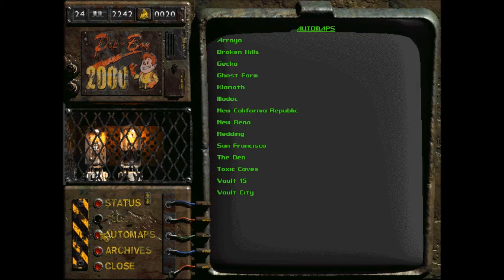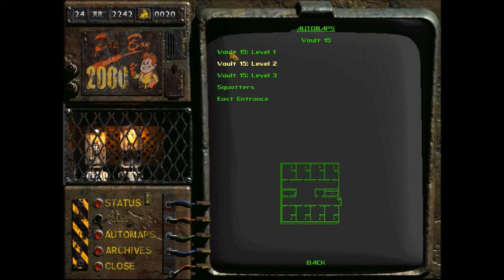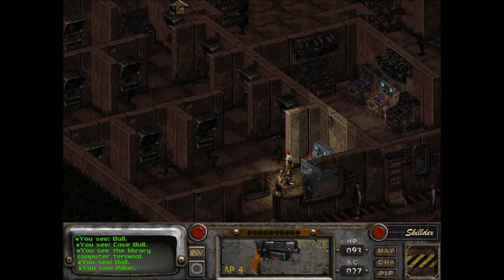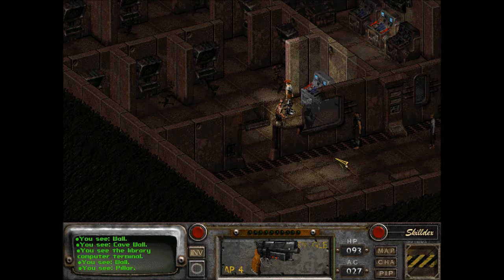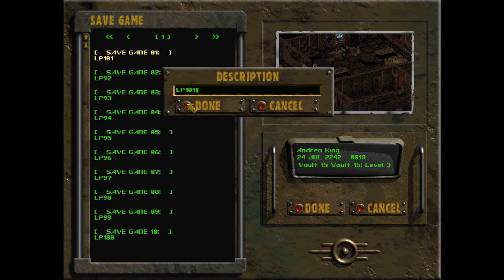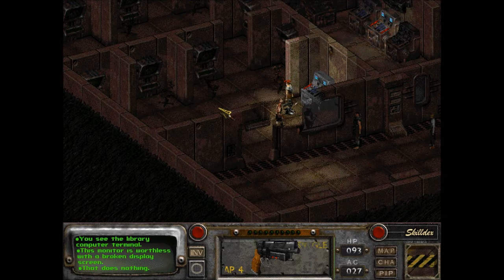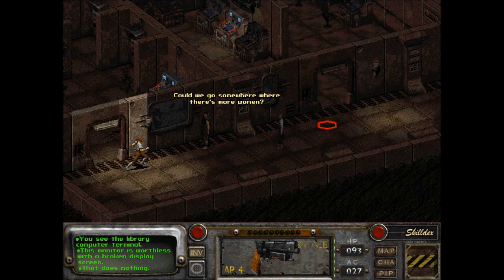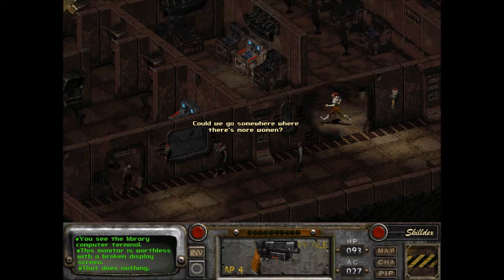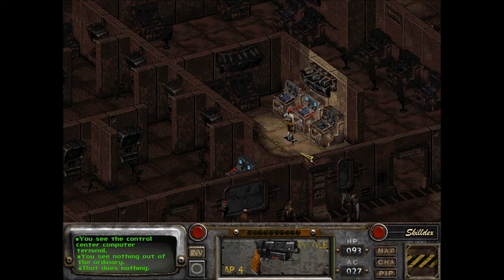So it's just going to be on our map then. East entrance. Trying something. I don't think it goes to this. That does nothing. Does nothing.